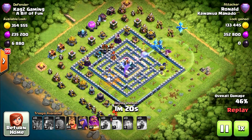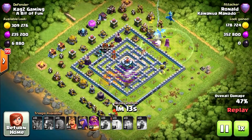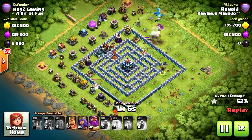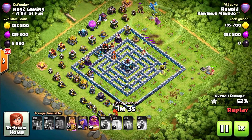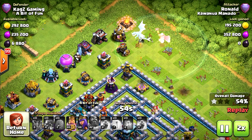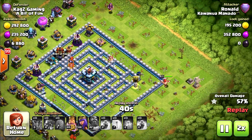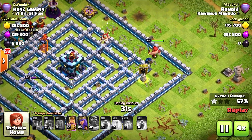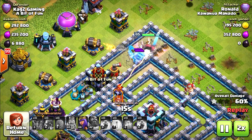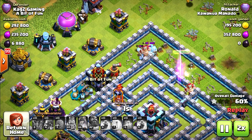Looks like another fail. I don't think he can go towards the Town Hall with his heroes. I think he can deploy his heroes now — don't know why he's waiting, because his Electro Dragon is about to go down. He deployed the King — he wants the King to go through the walls. Now the Queen is coming. 60% — not a very good one.